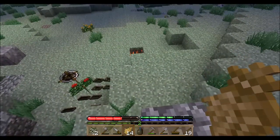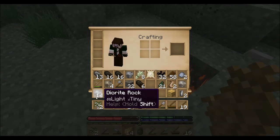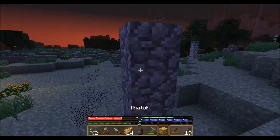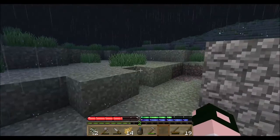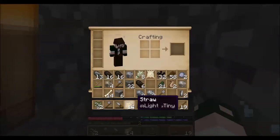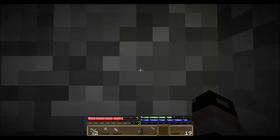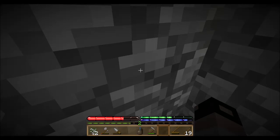Maybe you guys know - does the rain cause the plants and stuff to grow, or is it just a random spawn? Is that putting my fire out? Well, that doesn't fly - hold on a sec. Hopefully that'll fix it. At least it stopped flashing. Alright, into the hidey-hole. But yeah, maybe you guys know if the rain causes the grass and everything to regrow or if it's just a random spawn. I'll be back.